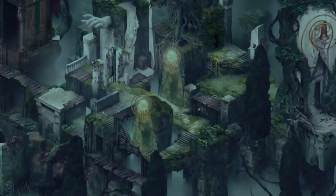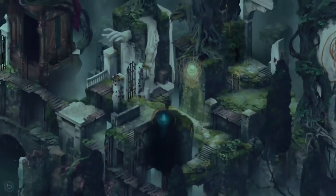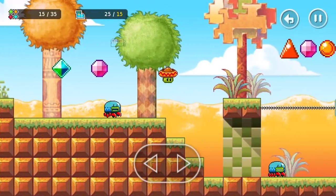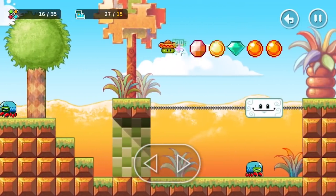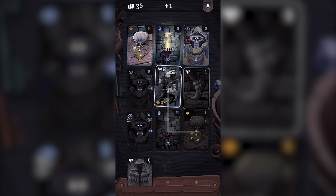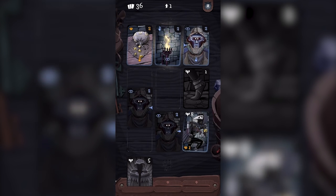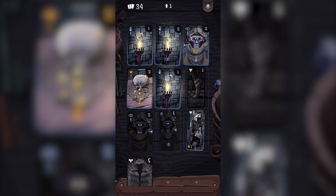On this weekend's episode of App Spotlight, we embark on a puzzling adventure in Pavilion, enjoy the retro-style world of Bean's Quest, try our hand at cards in Card Thief, and more. This is App Spotlight, Episode 93, and these are the best mobile games of the week.